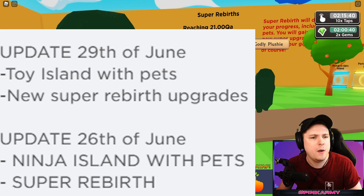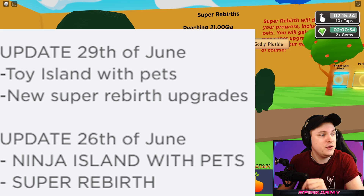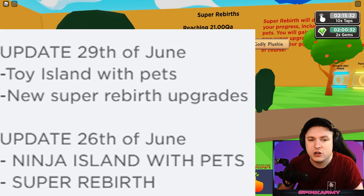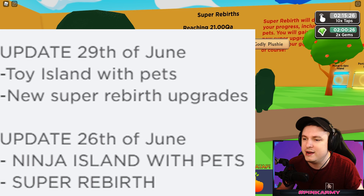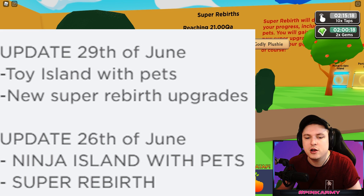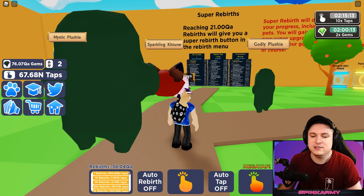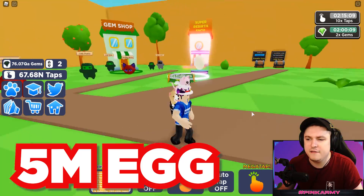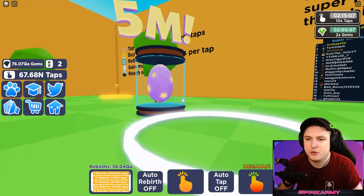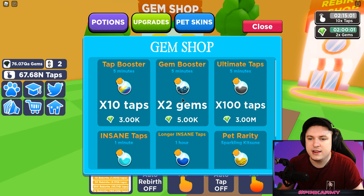On screen are the patch notes for Tapping Simulator. We got ourselves 5 million visits, which gives you a new code - the code '5millioncake'. We're going to use it after I super rebirth. We also have the new toy island, new super rebirth upgrades, super rebirths as a whole, a new ninja island, and a new 5 million egg good for super rebirth. That's everything in a nutshell.